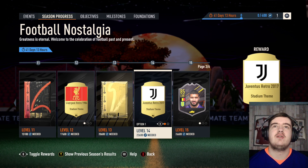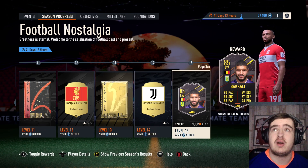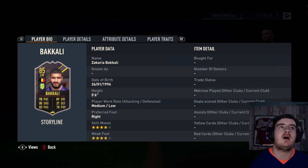I'm going to be honest — Juventus Retro 2017, you know that good old throwback to the same badge that they still currently have. But we did get level 15 and level 30 players. We start off with Zakaria Bakali — that's actually a really fun name to say, Zakaria Bakali.